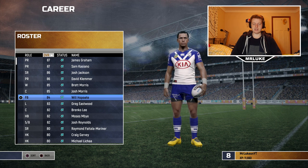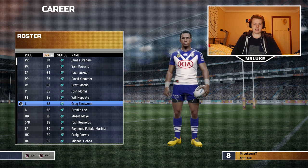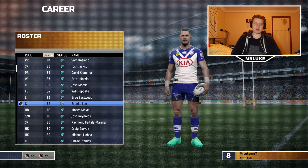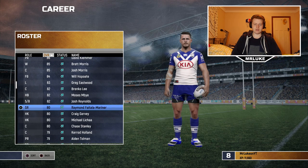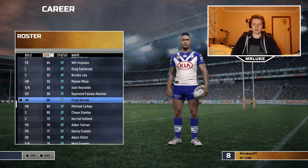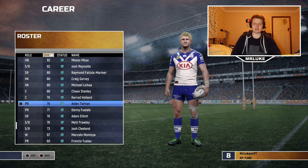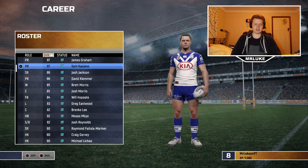We move on to Wilhopper Wadi — he's a fullback on this game, like he is in real life, and he's 84 rated, which is a little bit higher for him probably. Same with Greg Eastwood — I think Greg Eastwood has been trashed this year. Branko Lee is in reserve grade at the moment, yet he's like one of our best backs on this game. Moses Mbye is 82 rated, probably about right, and same for Josh Reynolds. Moving on to players like Fatale, Marinette, Garvey and Leacher, both 80 rated — I think that's too high for them; if they were in the 50s it would probably be more accurate. Chase Stanley 80, Kerit Holland 79, Aidan Tolman 79 — I'm not a big fan of Aidan Tolman, but 79 seems a little bit low. Then we move back up to Sam Casiano at 87 — I don't think there's that big of a gap.